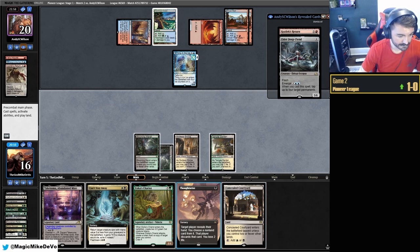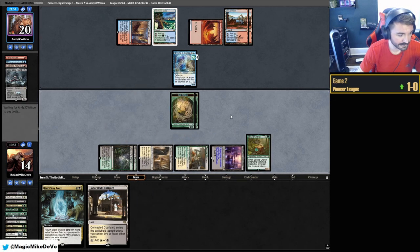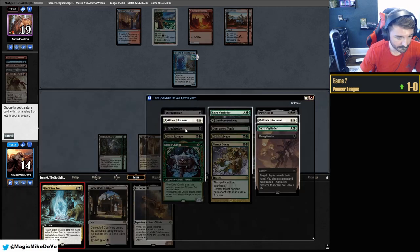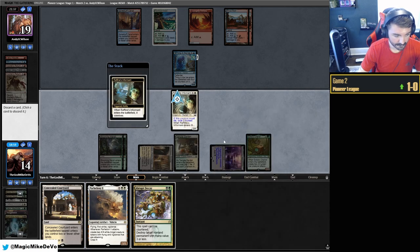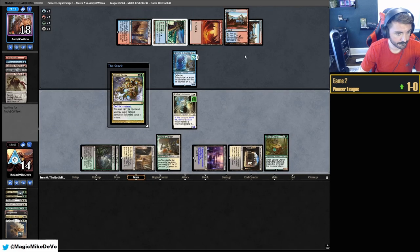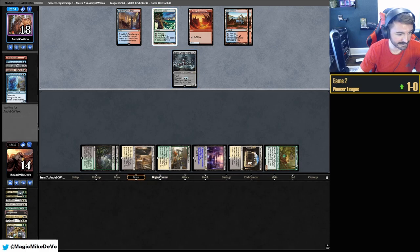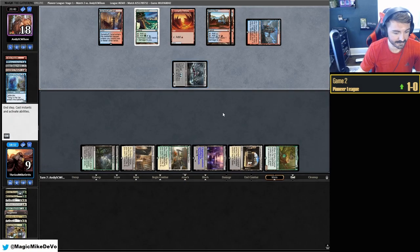They play another Thing in the Ice. Concealed Courtyard. I'll Thoughtseize first — take out Deep-Fiend. We play this out for pressure. They can kill our Cat tokens but that's fine. Parhelion — one, two, three, four, five, six — we're too often casting that. We can Satyr Wayfinder and see what we draw. Abrupt Decay — definitely keeping that. Play land, kill this. I don't know what their one last card is. They don't have enough mana for another Deep-Fiend. We really need to draw something and we're not drawing anything.